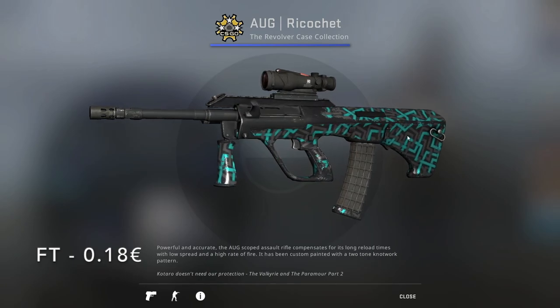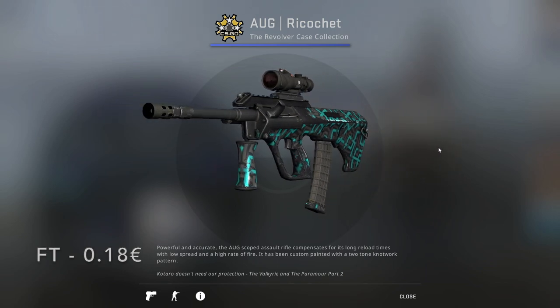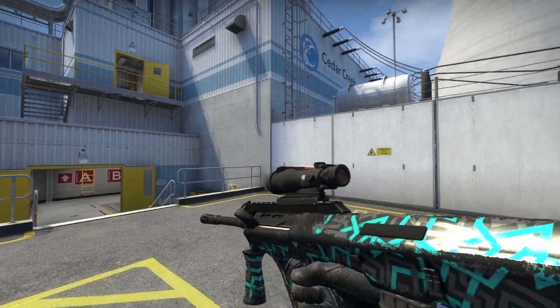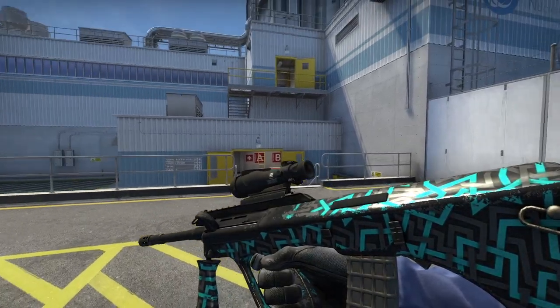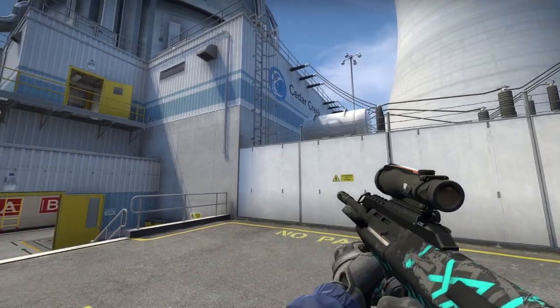For the G3SG1, I chose the Ricochet from the Revolver Case. In Field-Tested it goes for 18 cents. It's got these interweaving gray and blue lines which go all over the weapon, along with some scratch marks. So the better float you can get, the better for you.